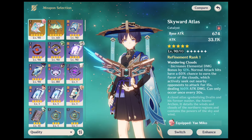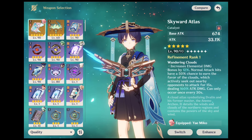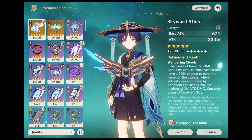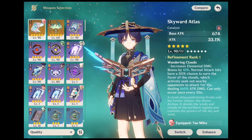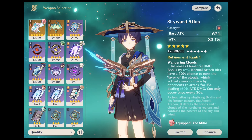The next weapon is Skyward Atlas. Skyward Atlas is one of the standard weapons in Genshin Impact — it can be acquired randomly when pulling on the weapon or standard banner. This weapon has an attack percent boost of 33.1% at the maximum level but has a high base attack of 674.